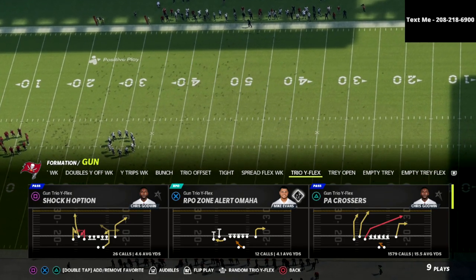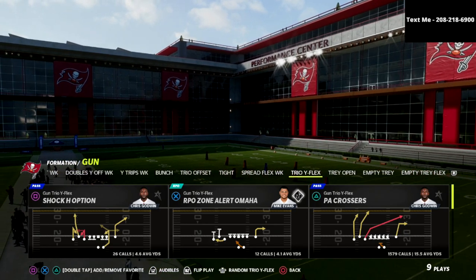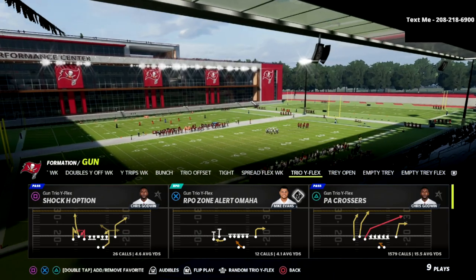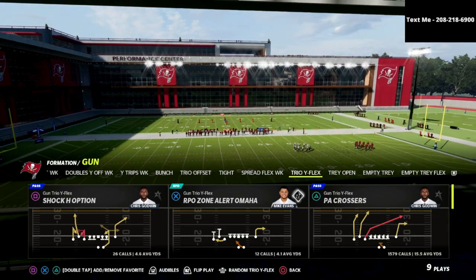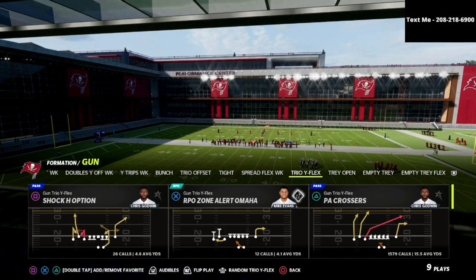Today, we're talking about the Trio Y Flex. This happens to be one of my favorite formations in the game — it's probably my personal favorite. This is an absolute nuke against the Cover 4 Drop. If you want to get the full Trio Y Flex Offensive eBook, you can get all of my eBooks by joining my Patreon. For just $10 a month, you're getting instant access to everything.